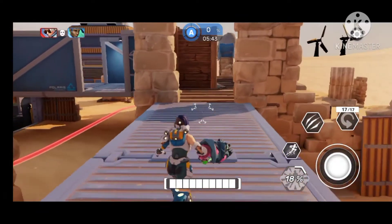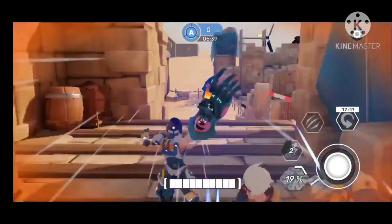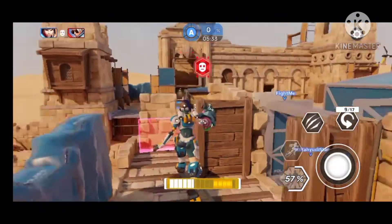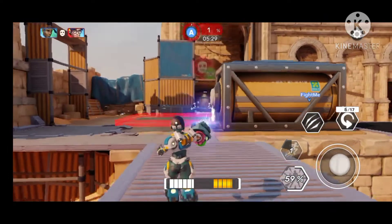Hello everyone, it's the Gaming Air back again with another banger. Today we have Lou, the final epic ready hero. She's a fancy hero that loves to strike down enemies with her claw and escape with a high leap and jumps. She has a total of four abilities.